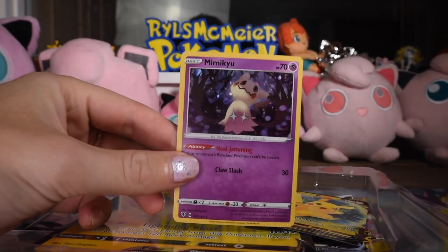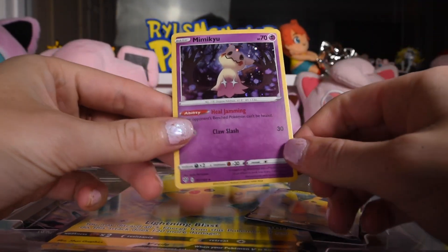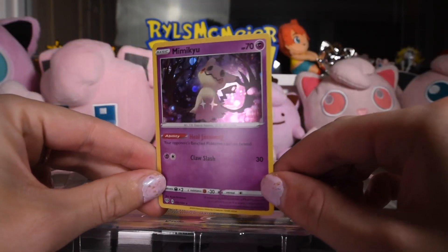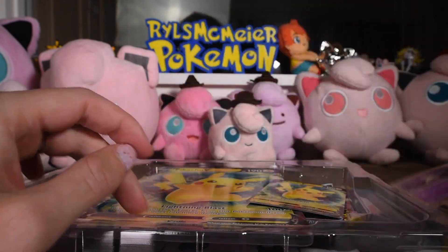This is just an alt holo, which means it's a card that exists within the set — just the holo is different. At least I'm assuming that's what that is, because that's what this holo pattern is always used for. Cool card though. I like Mimikyu as a Pokemon.